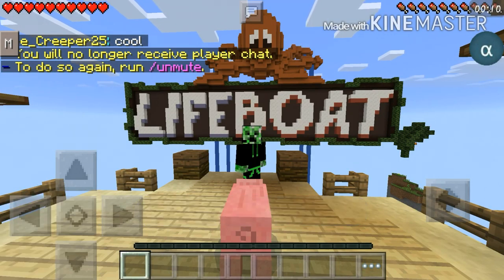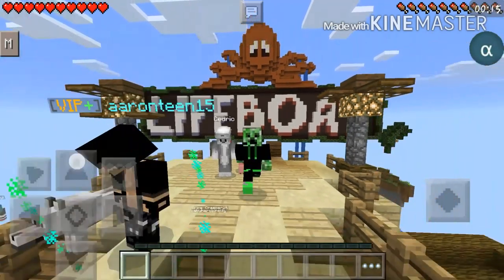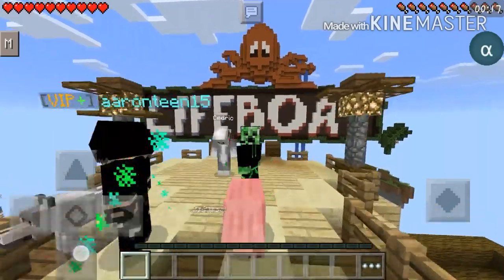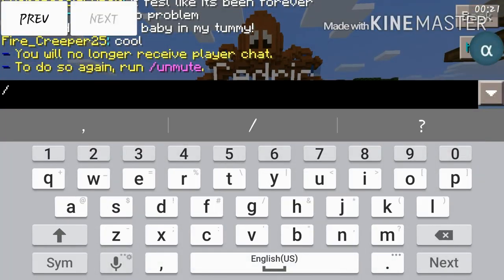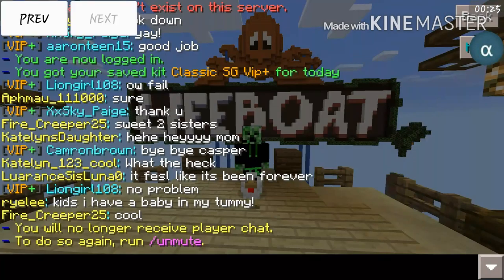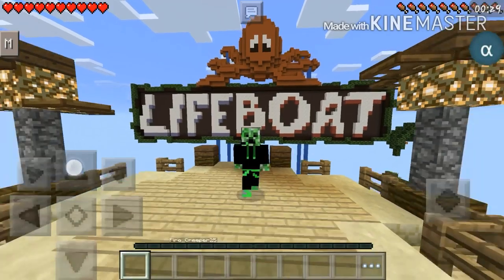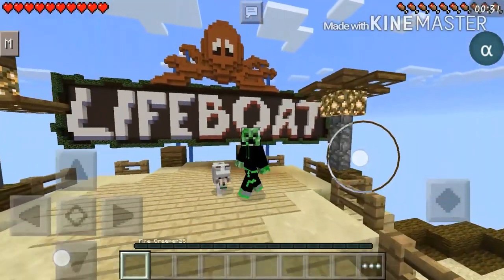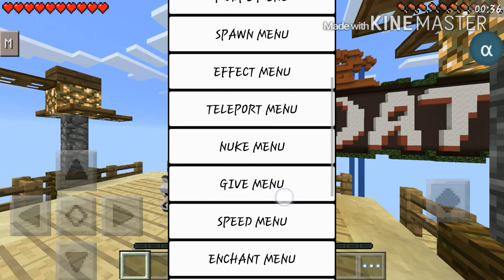Before that I want to shout out lifeboat for their newest update — they gave you a pet if you have VIP, and it's just completely funny to see this pig run around with me. But my favorite will be the doggy one. There's a chicken and a dog — currently only three of them, and yeah, that's just so cute.